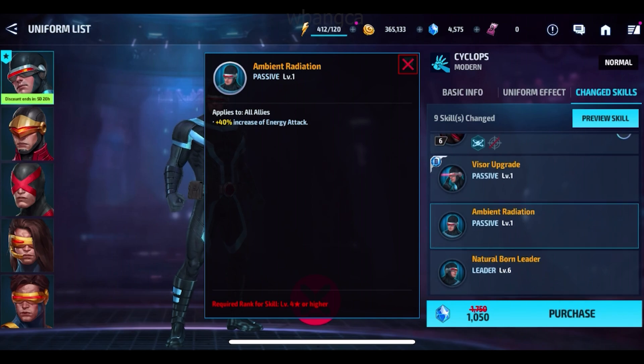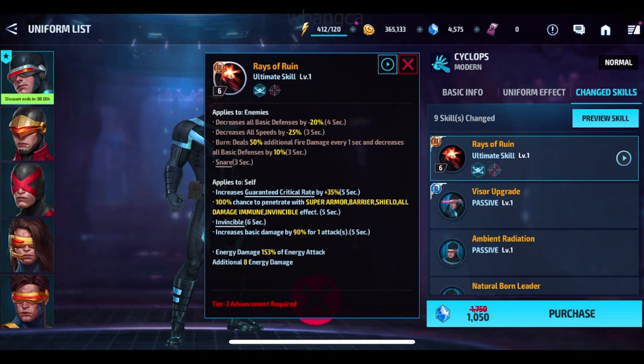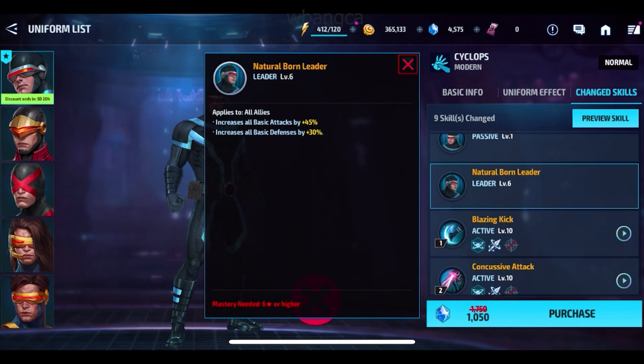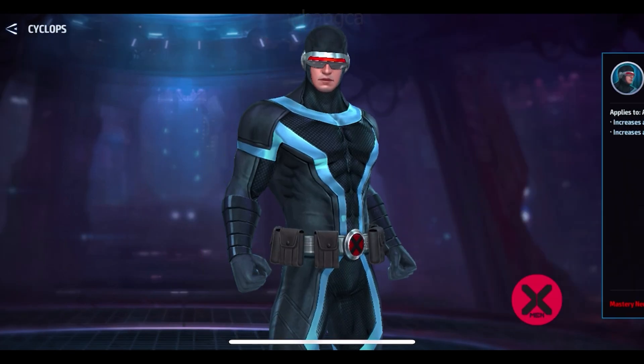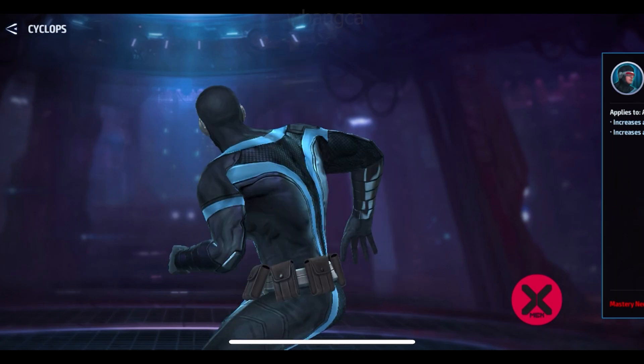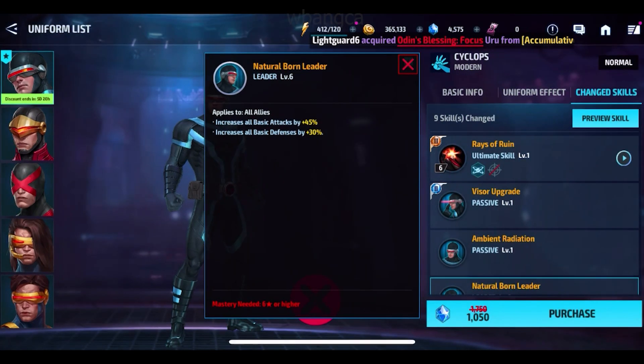This is 40% to energy attacks, and it increases to all allies, which is beneficial. So it's very, very important to get this uniform, and that's what we are going to get. This is Cyclops, the modern version. I'm not too crazy about the look, but let's grab it.